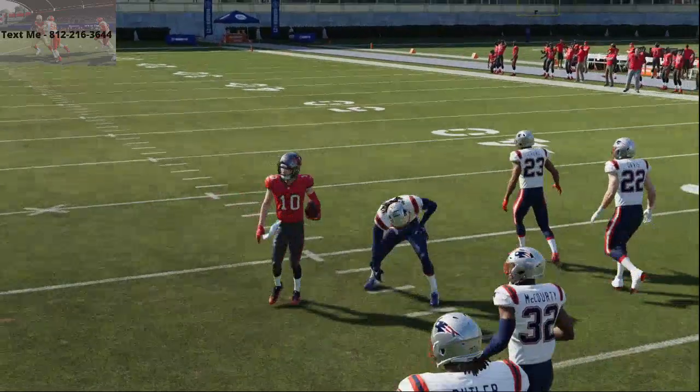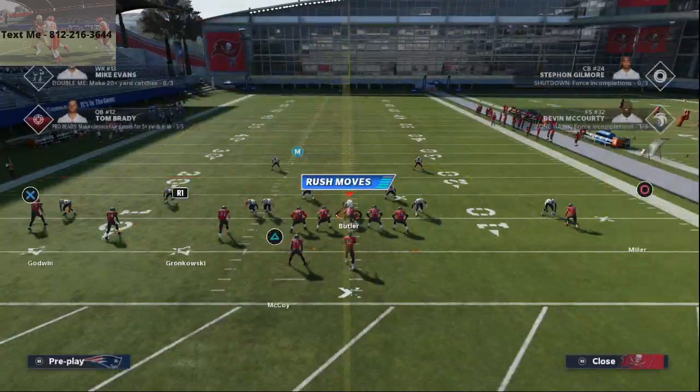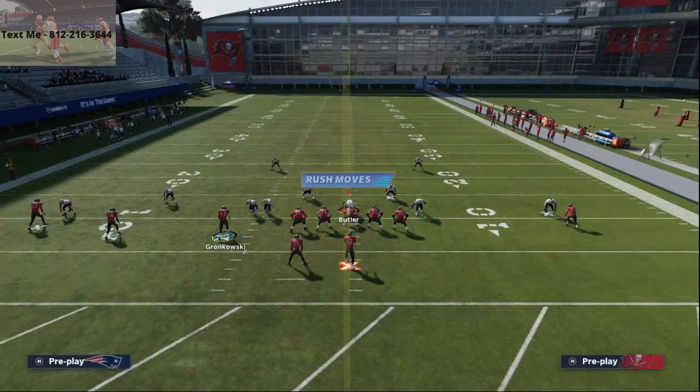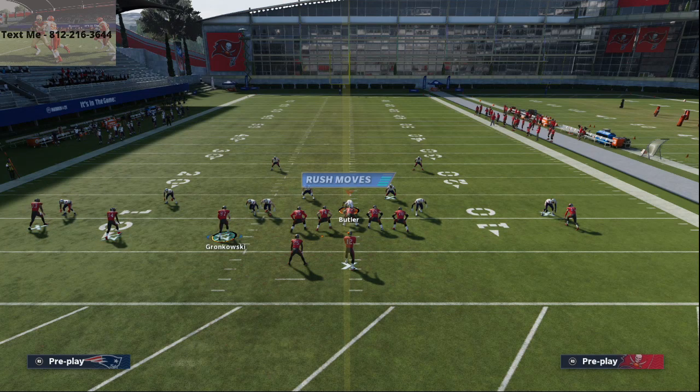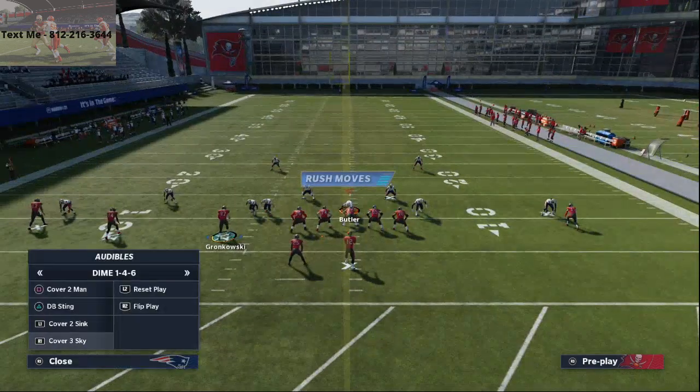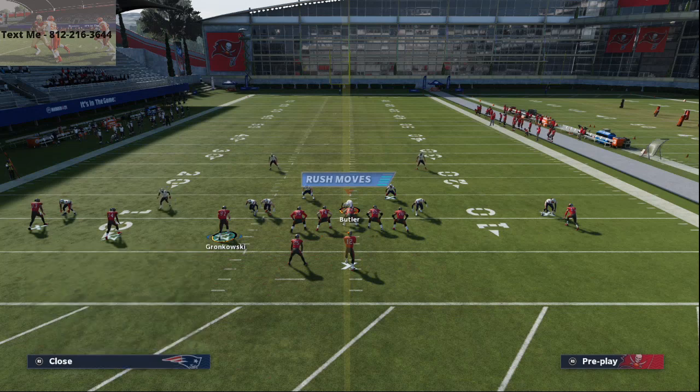They're going to want to user it. One of the things I personally like to do is take Gronk and either put him on a crossing route, a drag, or a smart-routed hitch route. I love smart-routed hitch routes this year. These curls — if you're not running curls in Madden 21, you're doing it wrong. Curls are so effective this year.